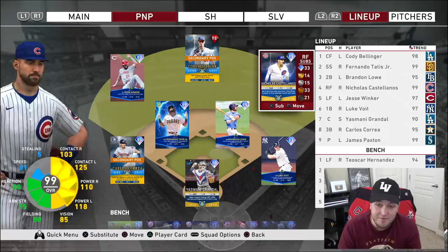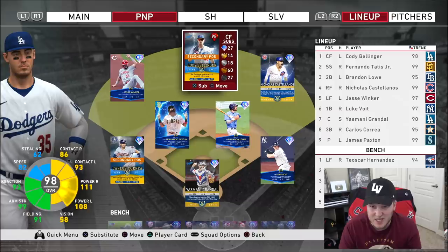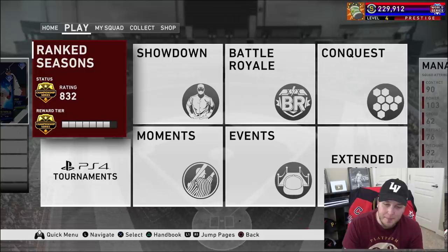You could put Castellanos at third base, but for the sake of today's video we're going to stick him at right field. We have Jesse Winker in left and Player of the Month Cody Bellinger from 2017. That makes me feel old.